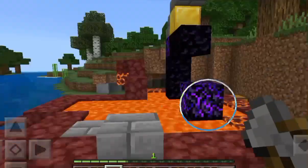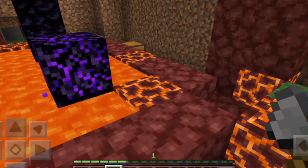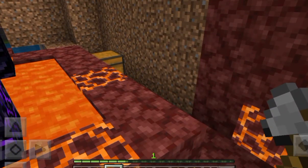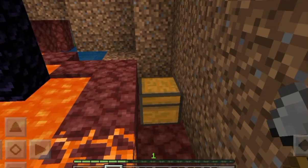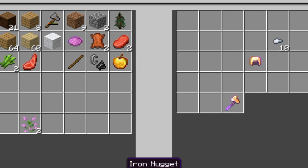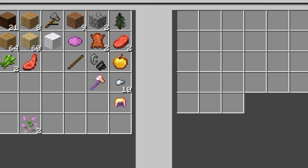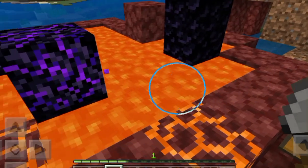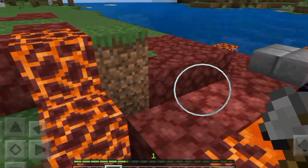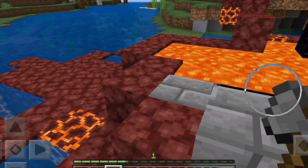Oh my God. I need to be very careful because I do not want to die. Let's check what is in here — a golden apple, a flint seal, some iron nuggets, and a golden helmet with Protection 2. Gold is not the best, but it's not the worst either. This is amazing, actually. I'm really happy.